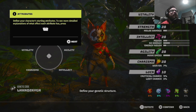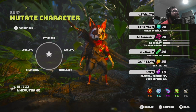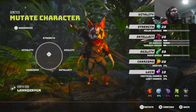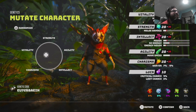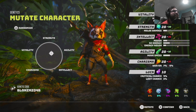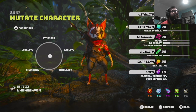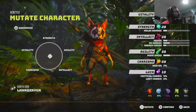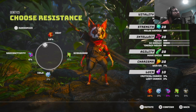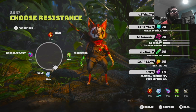Press to define your genetic structure — strength. Oh, that changes the build! That's weird. Why does agility shrink his head? I think we'll just keep it like that, it's pretty evenly balanced. Choose a genetic resilience. Whoa, look at his arm!